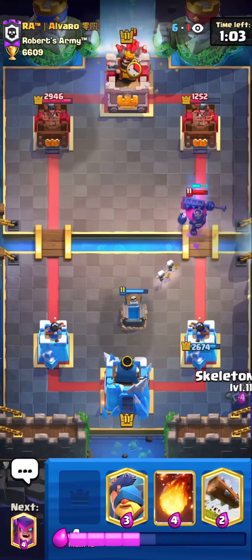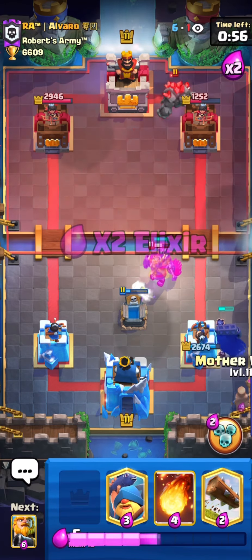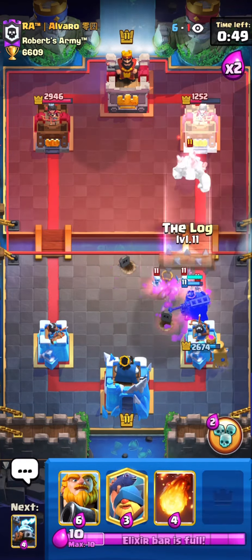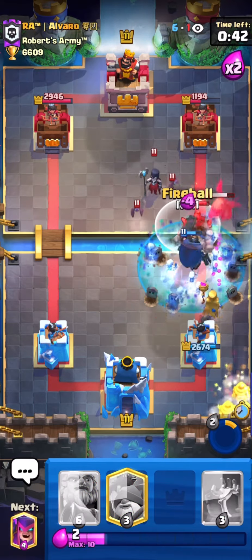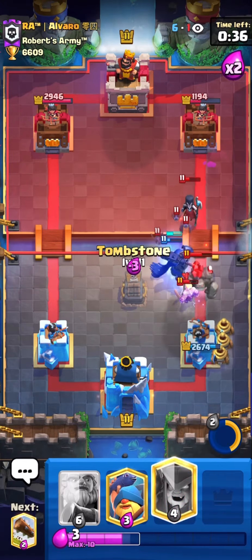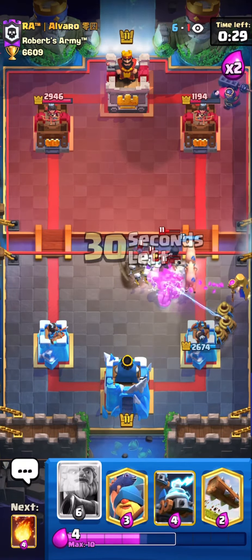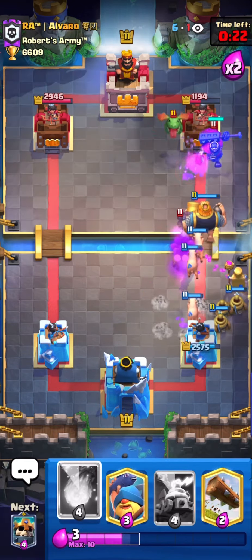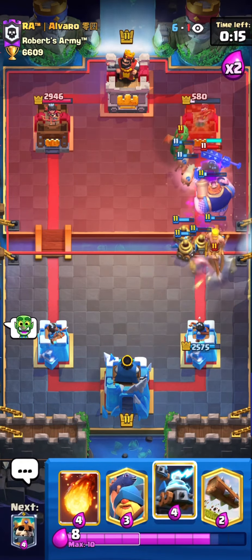He used the ability there but it didn't make a lot of sense because it's gonna get killed easily. Now he's coming with the Golem combo. I'm gonna use my ability so the Skeleton King kills the Golem faster. I can fireball here — I'm gonna Tombstone just to attract the Golem and Mother Witch to get those bats. Right now I'm going attacking with Road Giant at the bridge — I'm gonna get a really good fireball value. Actually I'm not gonna fireball, I'll let him defend.